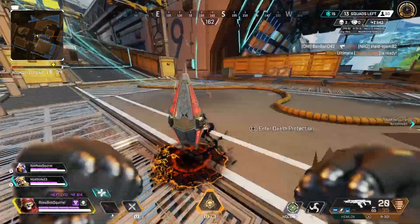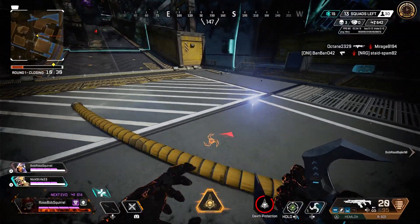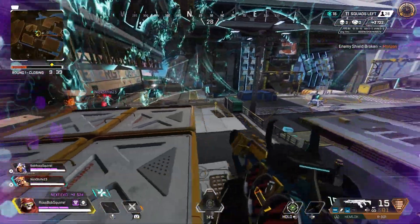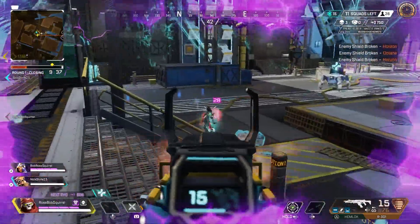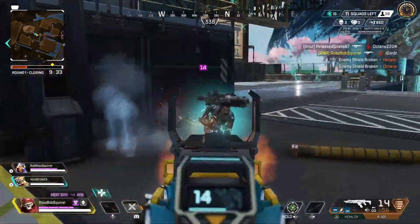There's this weird glitch in the new Flashpoint LTM with Revenant, but honestly it kind of makes sense. Let me know what your thoughts are on this bug below. For those unaware about this LTM, you only heal while inside one of the flashpoint zones found around the map, since there are no health items that spawn.